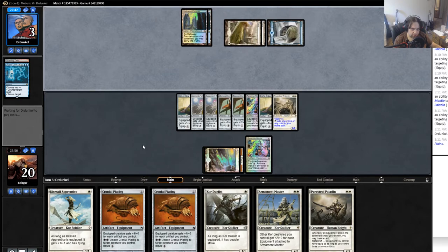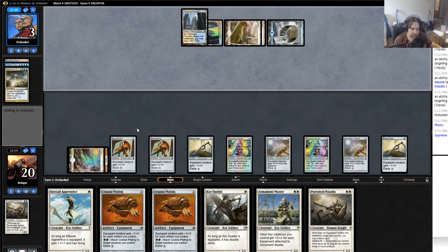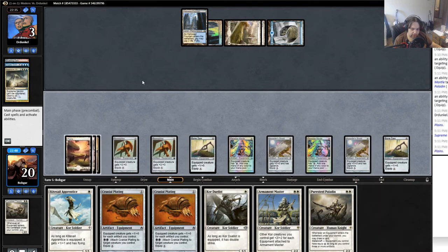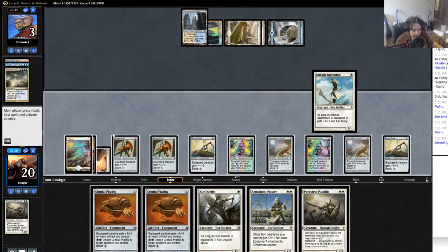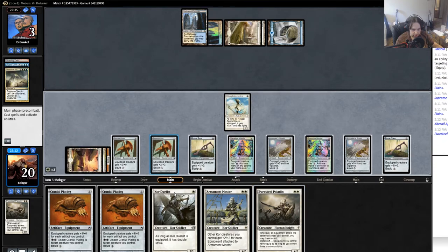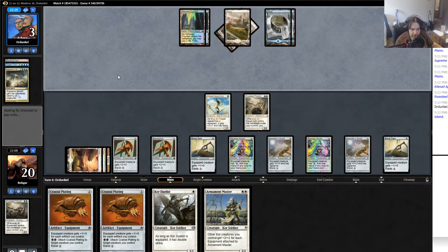He presumably has either removal or a Cryptic. He does have a Supreme Verdict — seems fair. Well, he probably can't counter very much here. I do get a land now. I could play and equip Kite Sail Apprentice, that doesn't feel bad. I can play both Kite Sail Apprentice and Cordualist and equip something. He would have to have another sweeper — I'm gonna play out both creatures and make him have another sweeper.